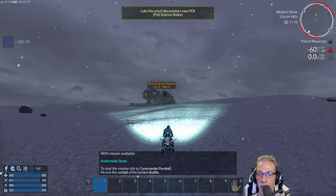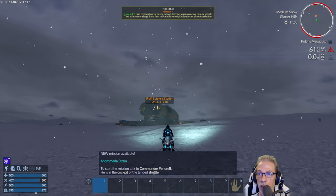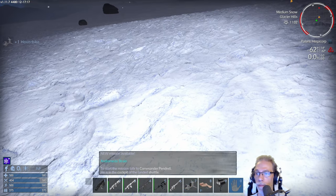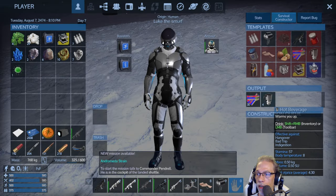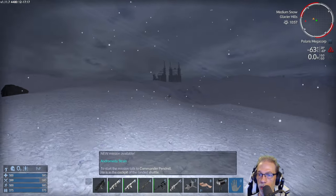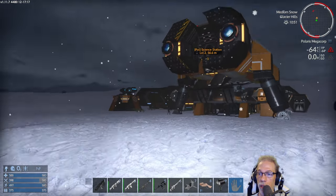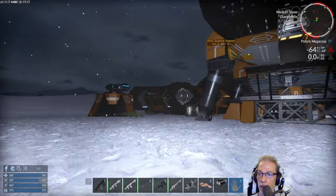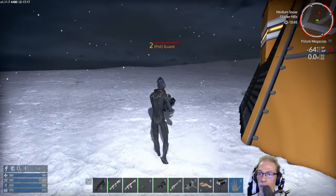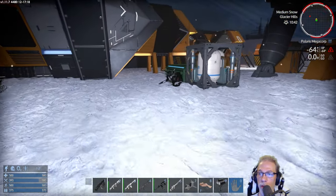New mission available: Andromeda's Train. To start the mission, talk to Commander Pandrel — he is in the cockpit of the landed shuttle. And we're already getting cold. Have a hot beverage. Minus 62 degrees — holy moly. So this is the mission chain here on Ninguis, with the Polaris Megacorp.